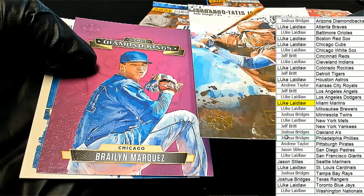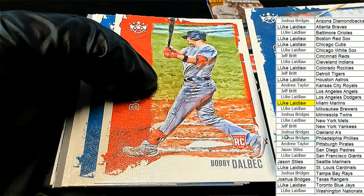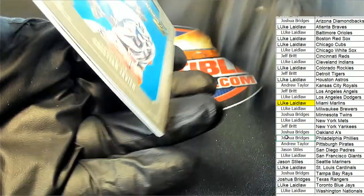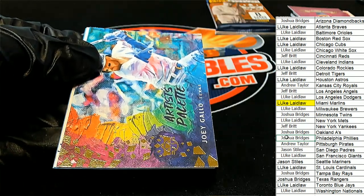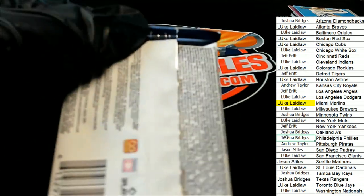Oh my gosh, Debut Diamond Kings! Nice Red Sox rookie. Oh my, look at this Debut Diamond Kings parallel — Gallo! That's awesome, Artist Palette Gallo. And a 6-0 Sanchez Debut Diamond Kings Sanchez.